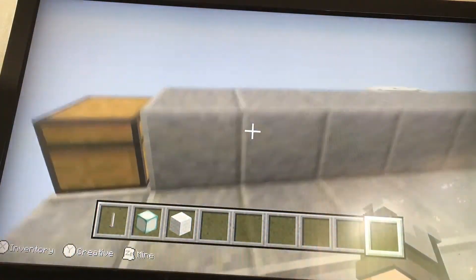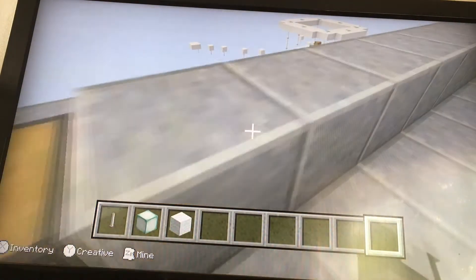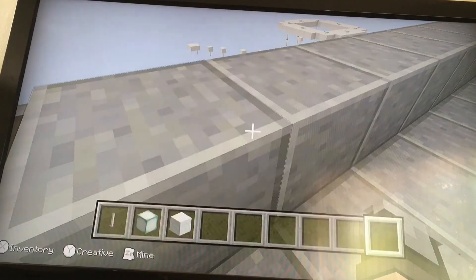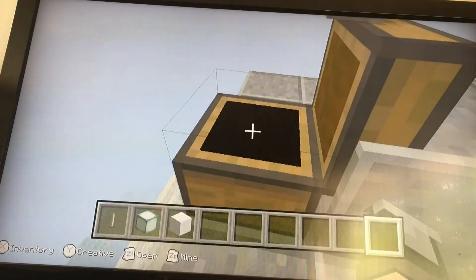There's not an end rod here because there's a ladder that leads up to here. And you do not put the polished material on this side — you put a chest here. This is the chest where the diamond shovel is going to go.